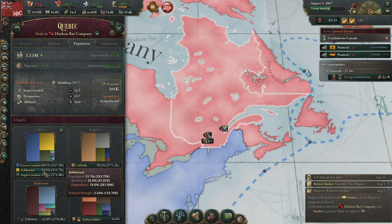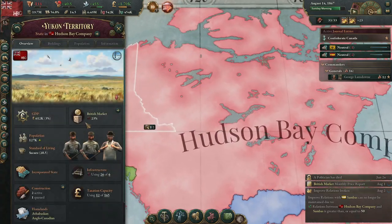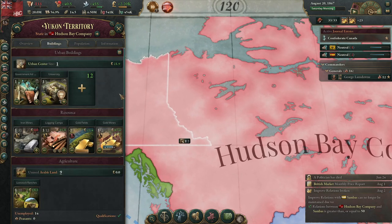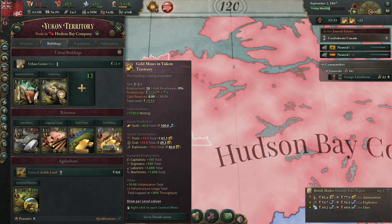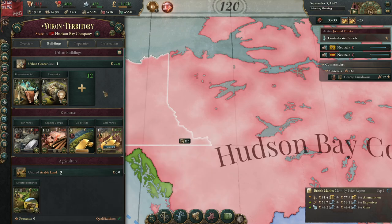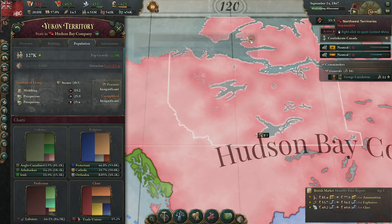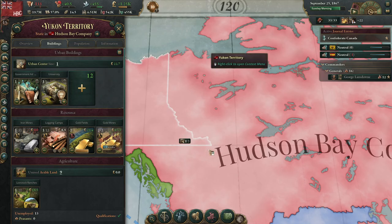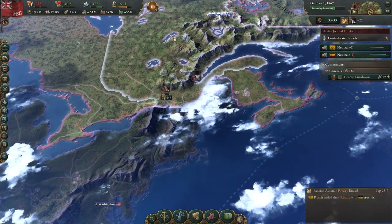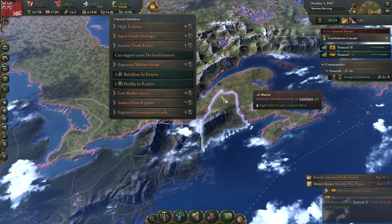30% of our population is now Ashkenazi Jewish in Quebec. That was a large migration and we needed it. Just don't have any population up here — what can I do to help with that? Not much really. Shortage of rubber, of course — it's always rubber. Technically I could try to change it so it doesn't use rubber.